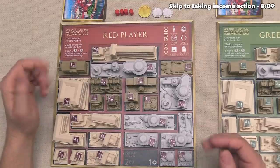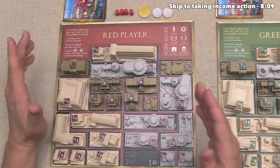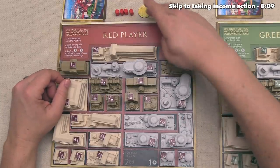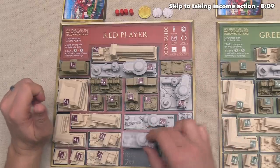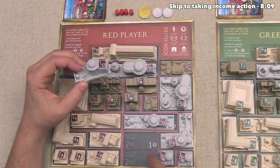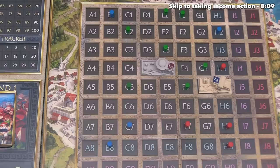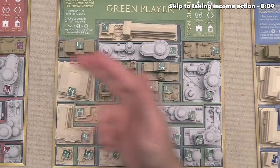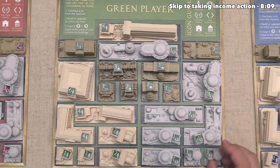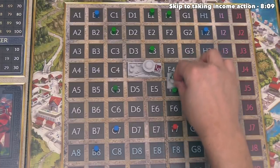It's once again our turn and we can construct, take income, or buy a plot. I don't really like any of the plots at the moment, so let's just build again and get another one of these pottery studios out to further increase our money. This will give us more money when we take income, and let's add this to the only legal spot on the board for it. With that our turn is done, and now the green player goes, putting a bakery out onto the board to increase their income by one.